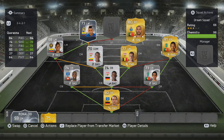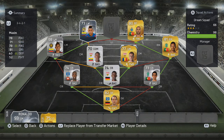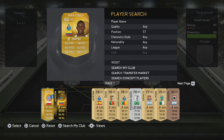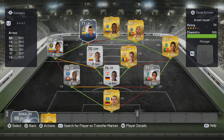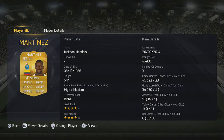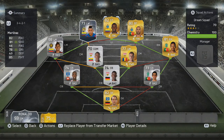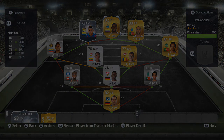Looking at the stats, Nani is just a little bit better, but both are really good five-star skillers and I really enjoyed skilling with them. At striker we have Jackson Martinez — yes, we have both Fidel and Jackson Martinez, which is pretty funny. Jackson Martinez is mainly here for chemistry reasons, though he also has five-star weak foot and five-star skills so you can skill with him too. Hope you enjoyed the squad and we'll see you next time!